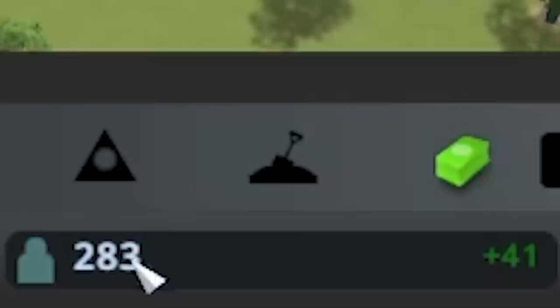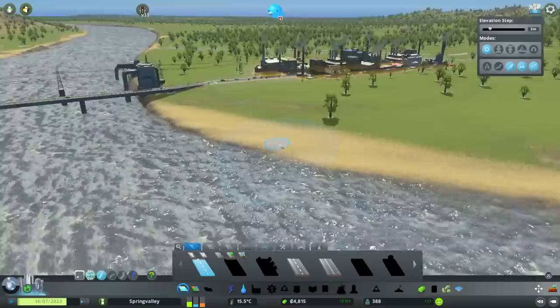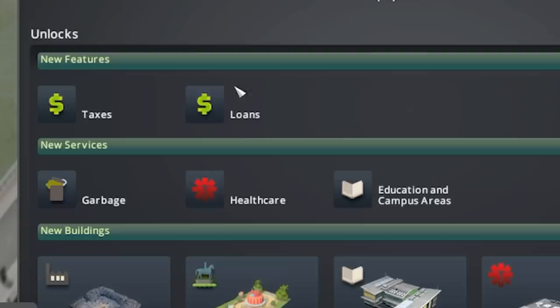So far this is going pretty well. Population is growing, we're nearly up to 300 people, and we're nearly about to break even on the weekly budget. Yes, we're making money finally! Demand is rising for residential and industry. We've just reached Little Hamlet - a population of 440. We can now change our taxes, get some loans, and we've also got garbage, healthcare and education.